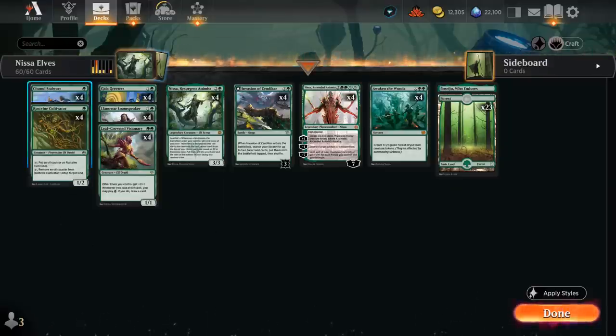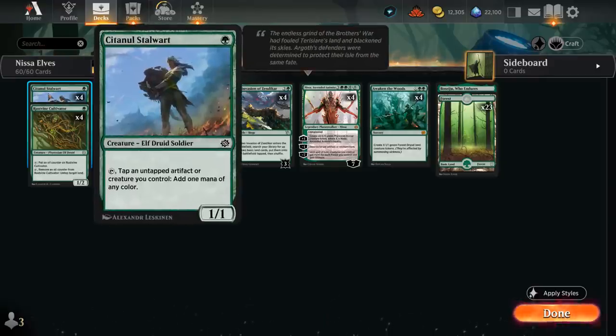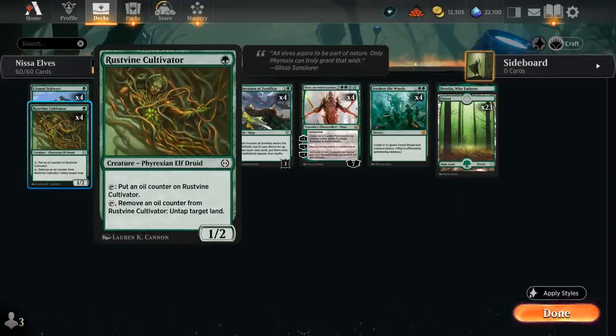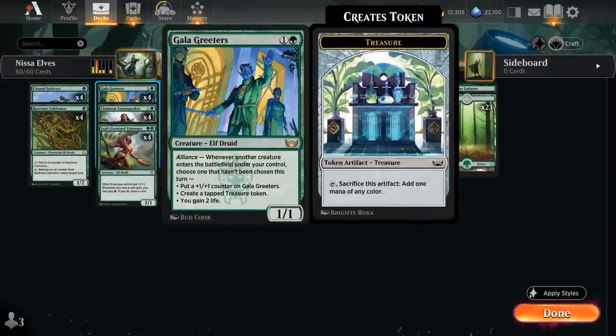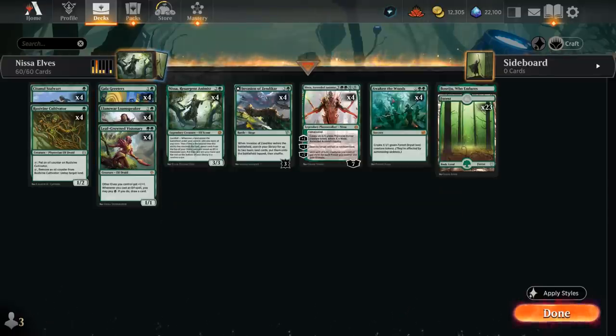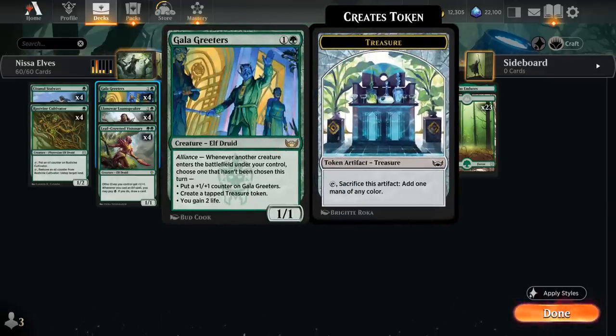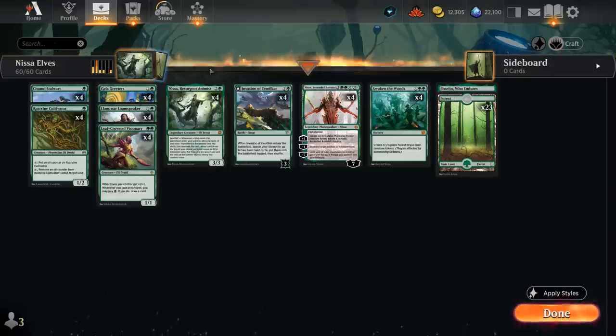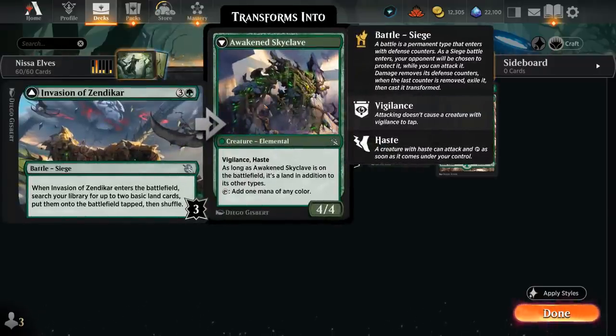For early acceleration, there's the Stalwart, which can tap another untapped artifact or creature we control to add one mana of any color — it can even tap treasure tokens from Gala Greeters to add mana. There's the Cultivator, which can tap to put an oil counter on itself, then tap and remove an oil counter to untap a target land, so every other turn the Cultivator can make one mana. At two mana, Gala Greeters is also excellent in a deck playing Awaken the Woods — we can make several tokens in one turn, usually making a treasure token first, then get a +1 counter or gain two life. And then there's the Loam Speaker, which can tap for one mana of any color, and also tap to transform a land into a 3/3 creature until end of turn, very useful for transforming our Invasion of Zendikar which only requires three damage.